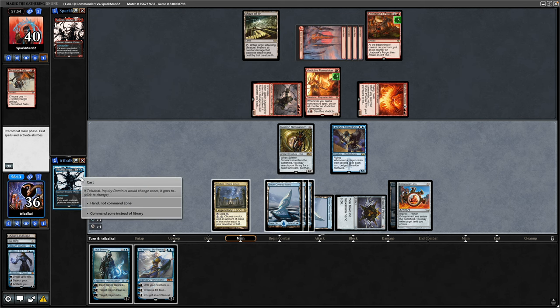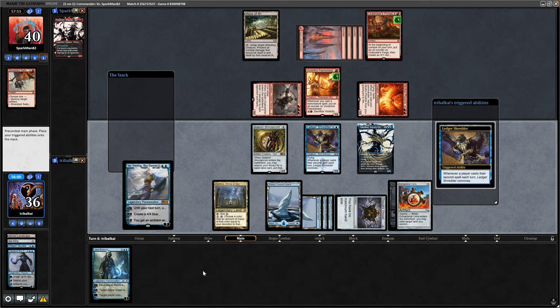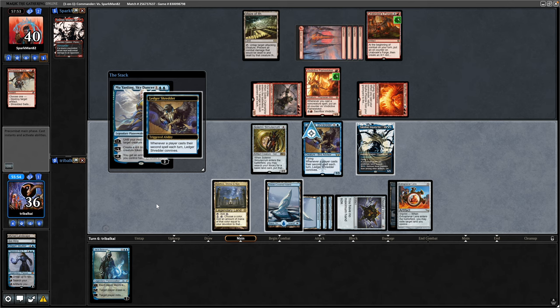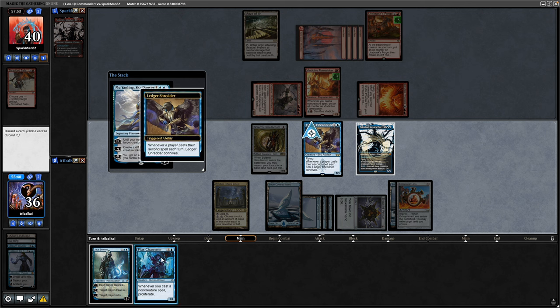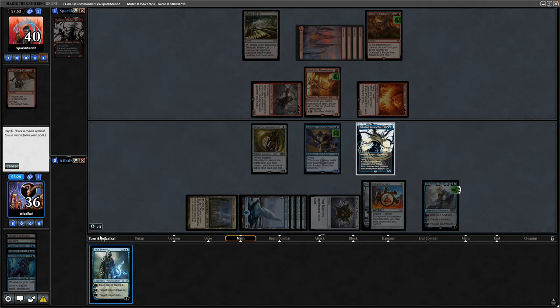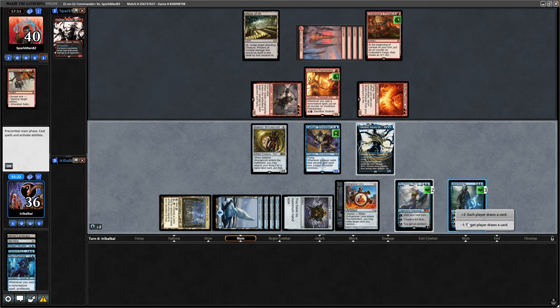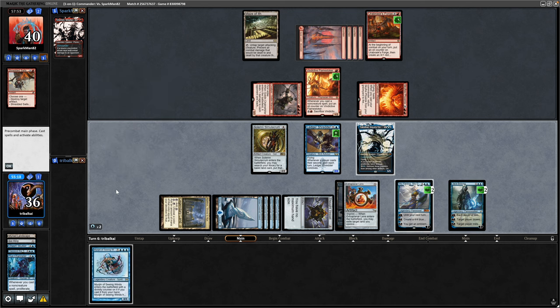Let's drop our Commander, get as many blue pips into play as possible for the Nykthos. And then we have mana floating so we'll go for Mu Yanling. That triggers the Ledger Shredder so let's see if we get a better spell. Choosing between Baby Jace and Flux Channeler is pretty rough, but it has to be Baby Jace there I think because it is a means of card draw. Cycle some mana through the Nykthos and that makes us five blue mana. We'll see what we draw into here - going to minus one so that we are the only one who draws a card.